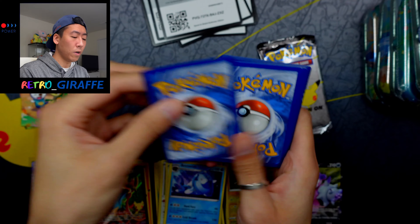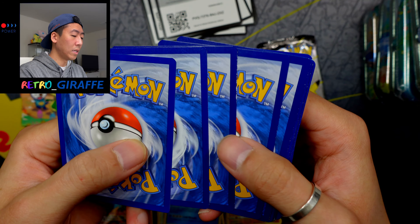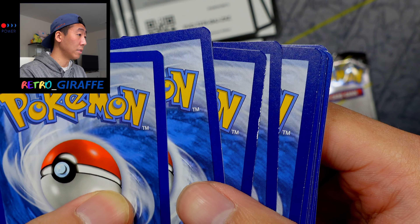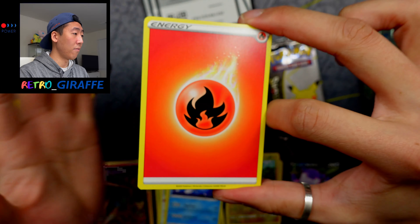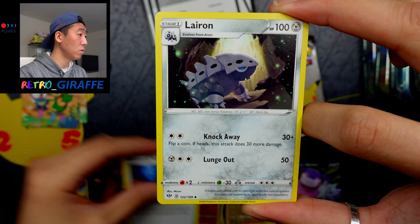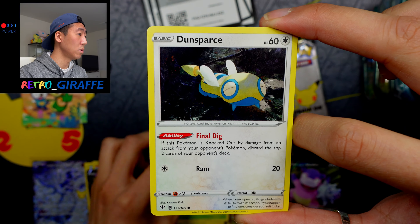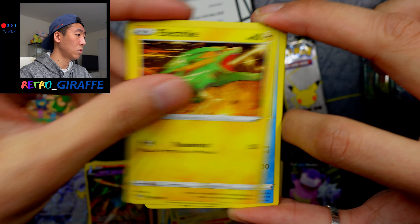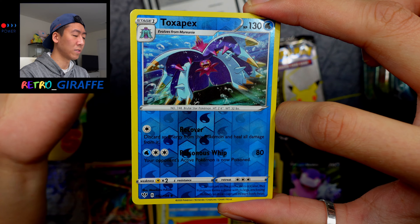You can also buy the cards outright because prices have come down a lot. And as always, gotta mention the English QC because it is just atrocious. Anyways, from the Darkness Ablaze pack we have a Fire Energy, Combusken, Glimwood Tangle, a Lanturn, Spinarak, Bountiful Harvest, Dunsparce, Electrike, Galarian Mr. Mime, and a Reverse Toxapex — that's our second one.